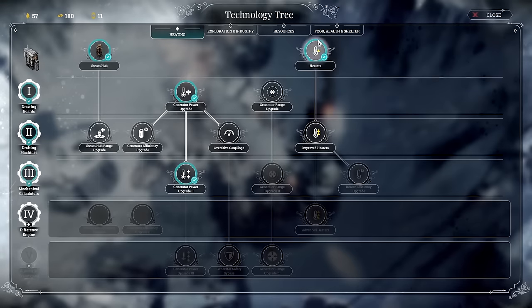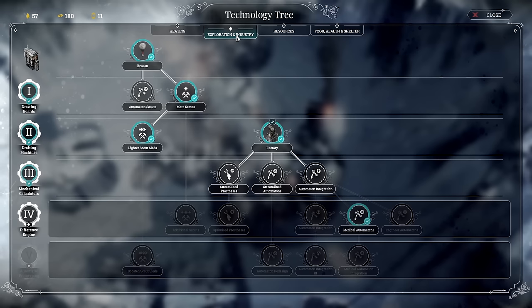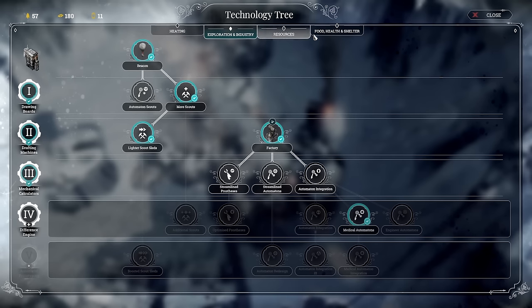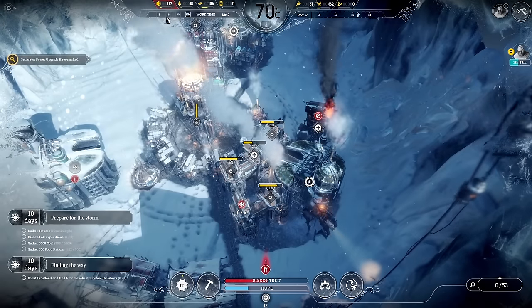Let's get overdrive on to sustain the heat level. We should be good for heat at the moment. Steam wall drill could be good to stockpile wood — that rhymed, welcome to poetry corner.